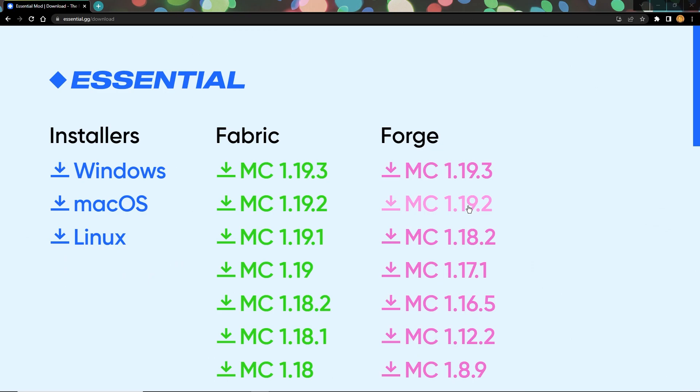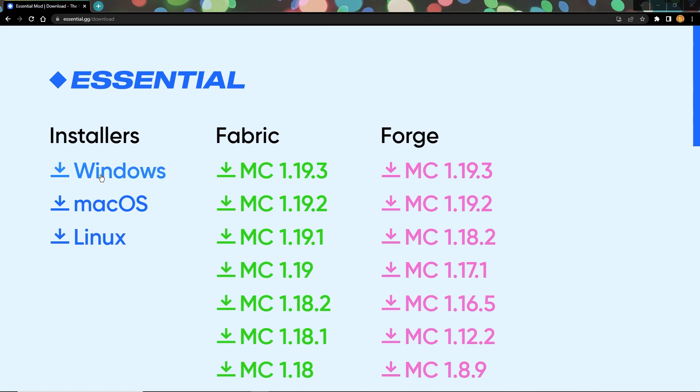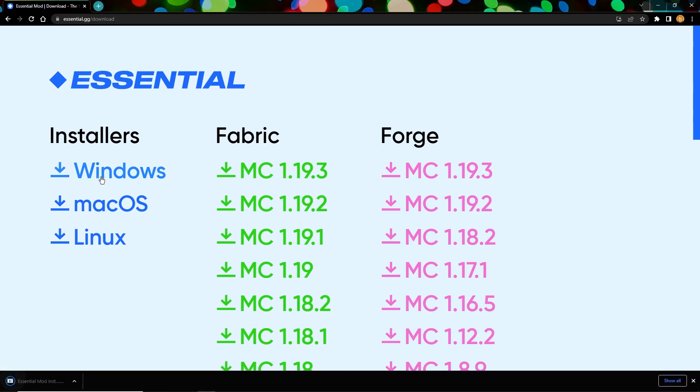The first thing you're going to want to do is go to the first link in the description and you'll see this page right here. If you're not going to add any other mods or Optifine while playing with your friends on Java, you can just go to the installers tab and download Windows, Mac, or Linux. If you are going to be using Fabric or Forge, you can download whatever version you'd like.